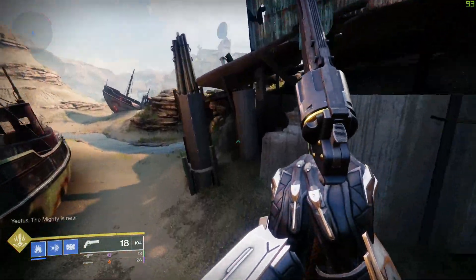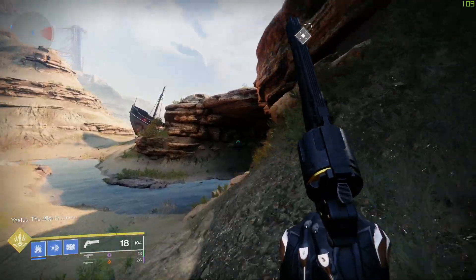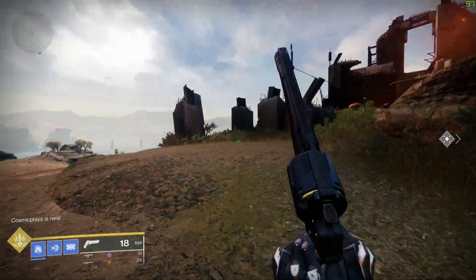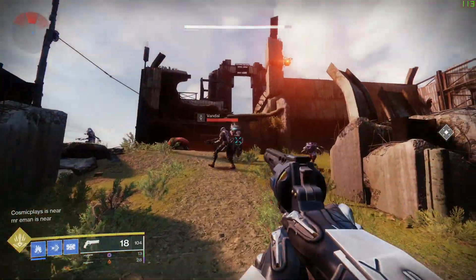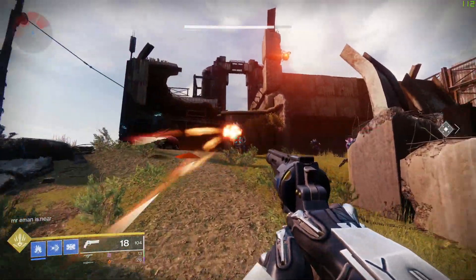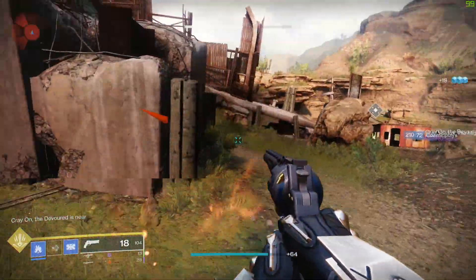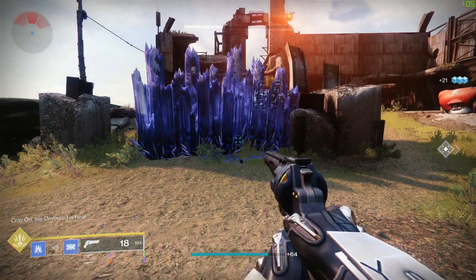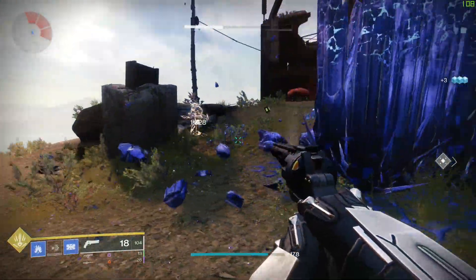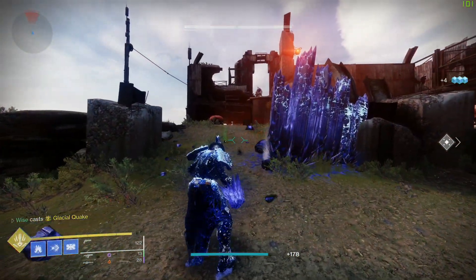So the Titan's normal melee ability, which is like nine out of ten times a shoulder charge — we're going to go ahead and show it. You don't even have to be running to do this one; you can just hit melee and as long as they're kind of further away, you lunge and hit. Not too bad. Everyone has this grenade so we won't go too far into depth with that.